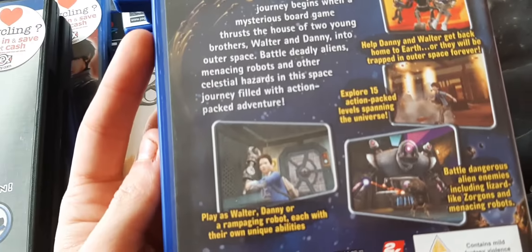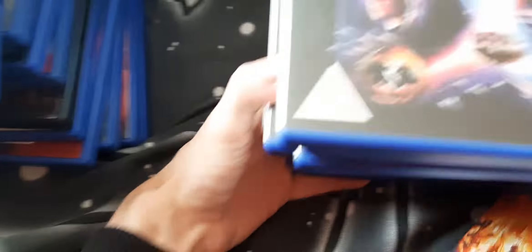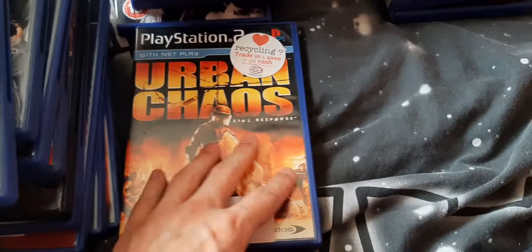Zathura — another long-forgotten movie. Zathura was basically like a futuristic version of Jumanji, for those of you who don't know about it. Urban Chaos — I remember playing this game as a kid and thinking it was awesome. It's a very brutal cops first-person shooter, all about riot control and stuff, but it's a really good game — check it out.